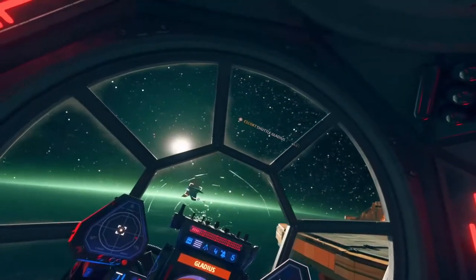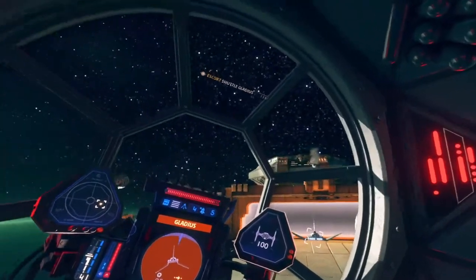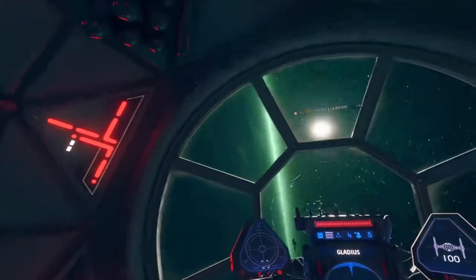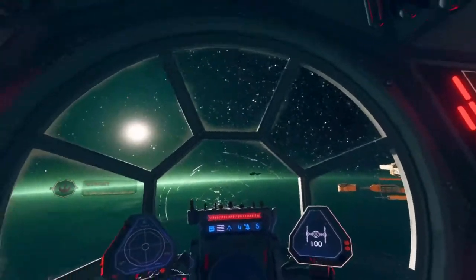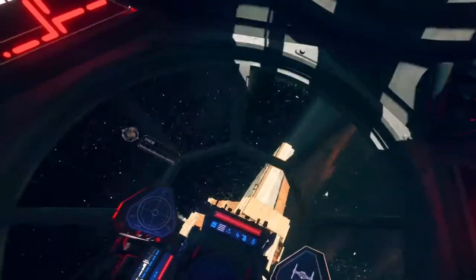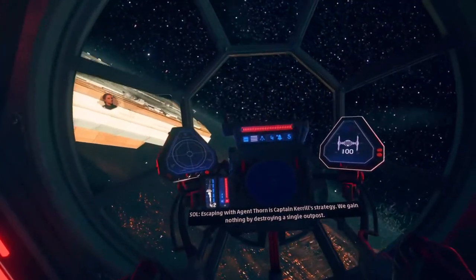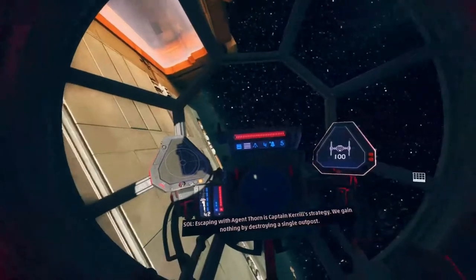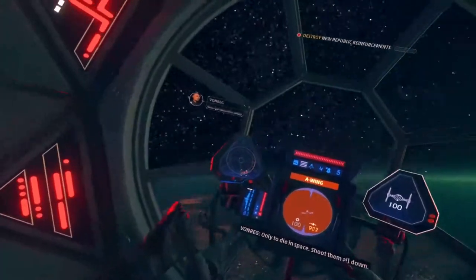All right, here we go. We've reached the station — initiating extraction. Imperial shuttle has landed, they're storming the outpost. Squadron, we're on route to Agent Thorne's location, stand by. Be ready to retreat. Why flee when we could blast the station to dust? Escaping with Agent Thorne is Captain Carroll's strategy — we gain nothing by destroying a single outpost. More enemy fighters inbound — they've come from the surface, only to die in space. Shoot them all down.